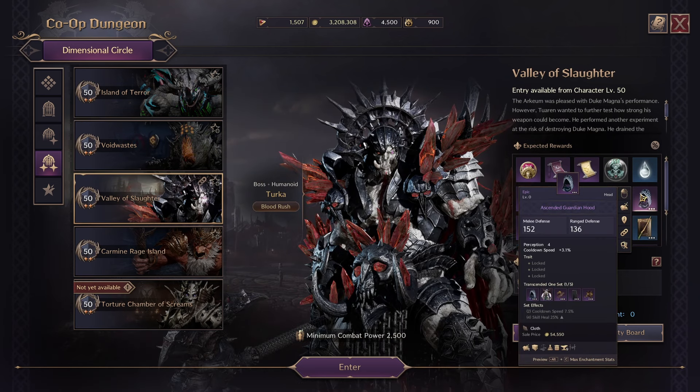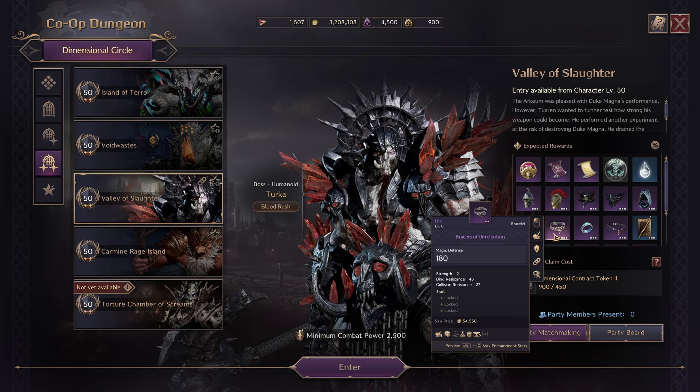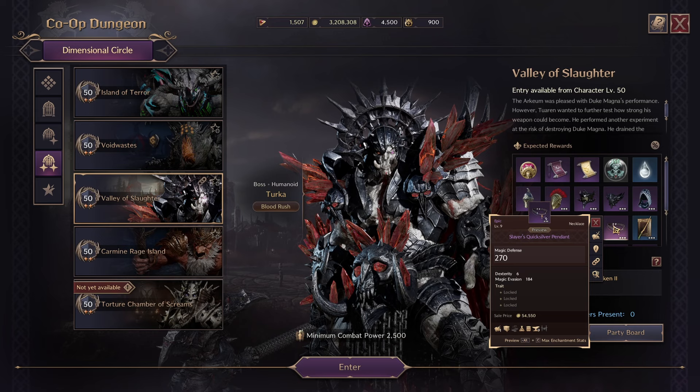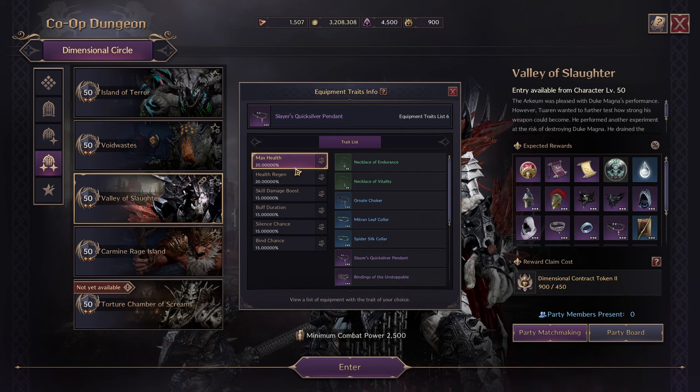For Valley of Slaughter, nothing stands out too much. The Ascended Guardian Hood is an arc boss drop from Queen Beleenere — it's a really good hood. For new gear, the Bracelet of the Unrelenting gives Strength 4, Bind Resist 99, and Collision Resist 83 — I'm calling it right now, this is going to be one of the best bracelets in the game. Bind Resist and Collision Resist are super slept on. The Dark Seraph Ring gives Wisdom 4, Petrification Chance 94, and Mana Regen — I don't see it being great. And the Slayer's Quicksilver Pendant gives Dex 6 and Magic Evasion 184 — a really nice necklace if you can't get Clash of the Conqueror, especially good for daggers. It also gives max health.